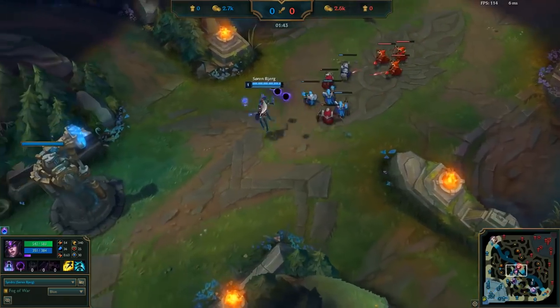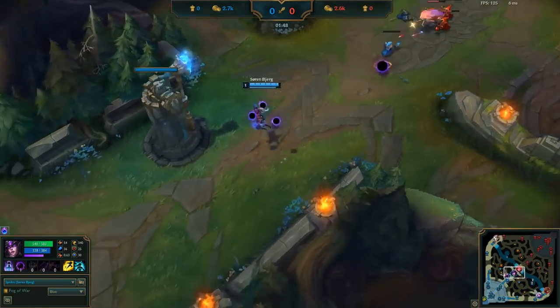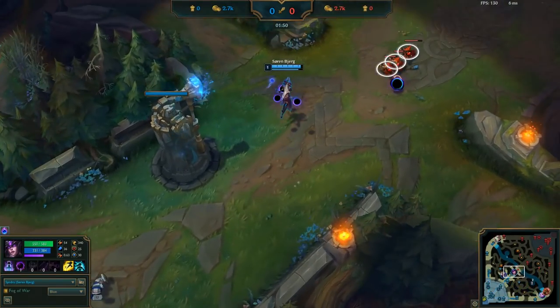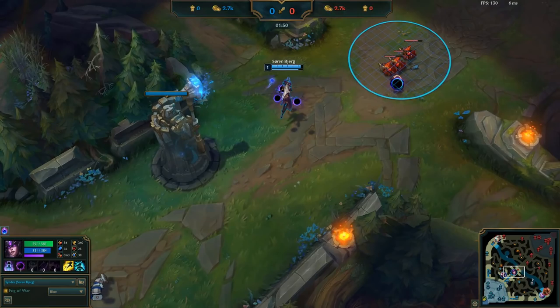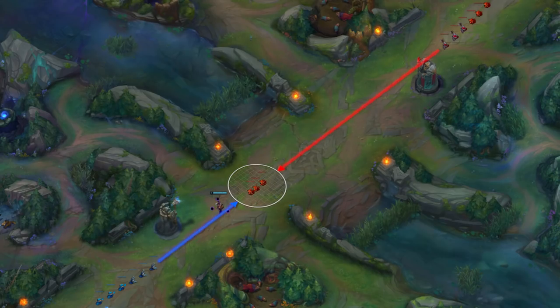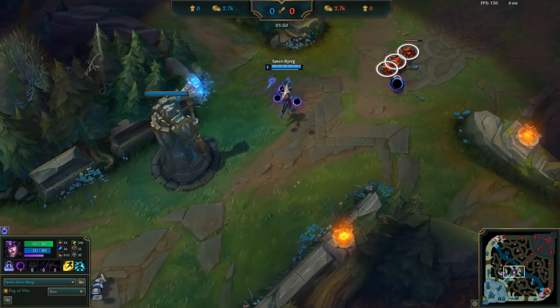Zoe eventually gets the push. See these 3 casters? They are a key part of freezing with a slow push. When you want to delay your own minion wave in this area, you need the next enemy wave to clash with your minions before it pushes too far towards the center. Bjergsen wants to use these caster minions to delay his upcoming wave from clashing with the opposing wave in the center of the lane.